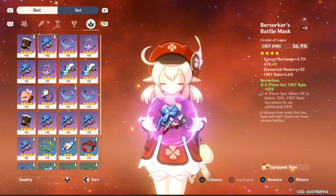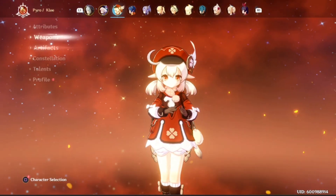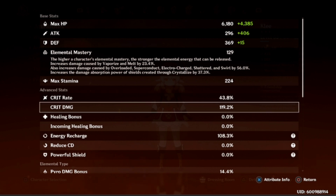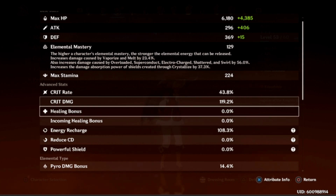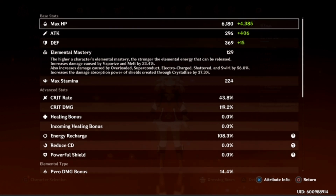The Berserker Battle Mask has crit damage, energy recharge, attack, elemental mastery, and crit rate — just an absolutely phenomenal mask. You can see that crit rate has been my main focus. Looking at my Klee's stats in detail, I have 43.8% crit rate — which will go even higher once things are maxed out — crit damage at 119%, and energy recharge at 108%. She'll be critting about 50% of the time, and when she does, the crit damage will be off the charts.